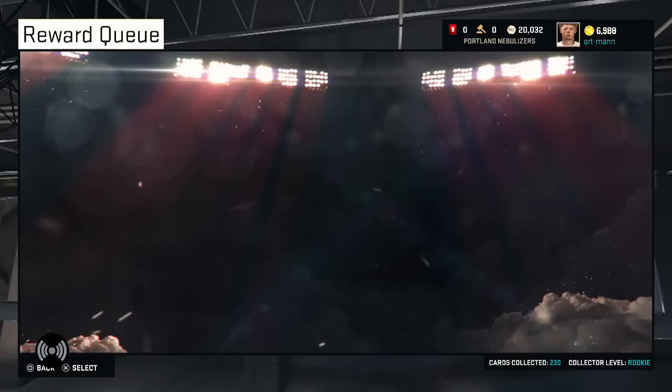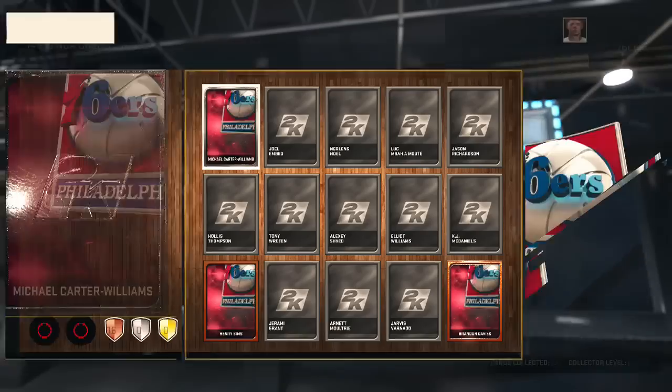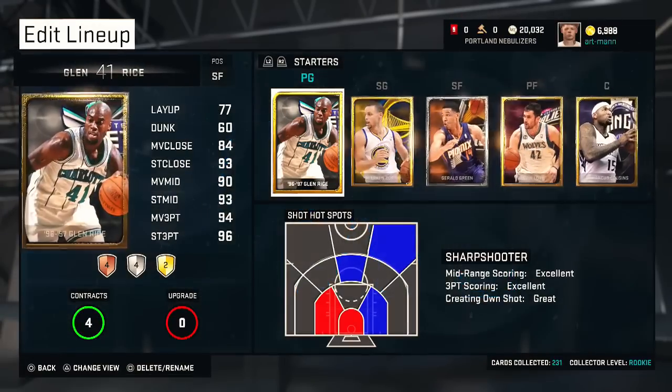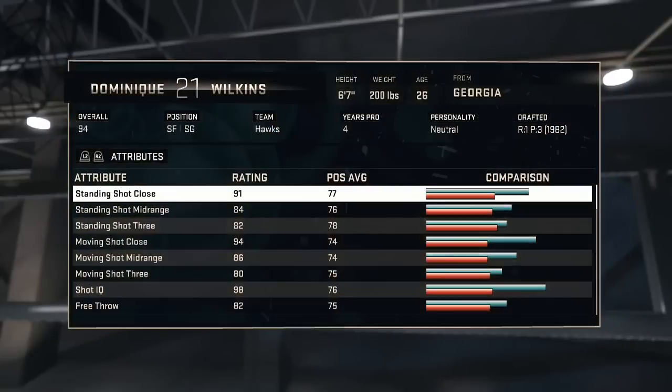I have seen that card before on Twitter, but he doesn't look like the playing Dominique Wilkins I remember. If he doesn't have 99 dunk, then that just means this game isn't meant to be played right, because if his dunk isn't 99 then that would just be weird.